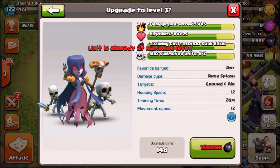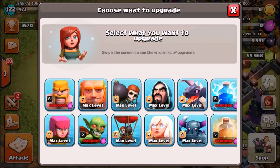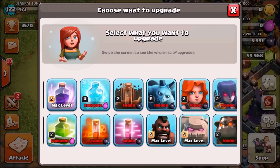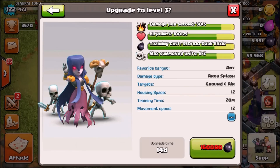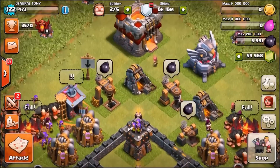Going back into the lab - what new troops can we max out? We can max out the witches and the minions. I thought they were going to give us new level balloons and new level wizards but they haven't. We've got the new witches and minions to max out.